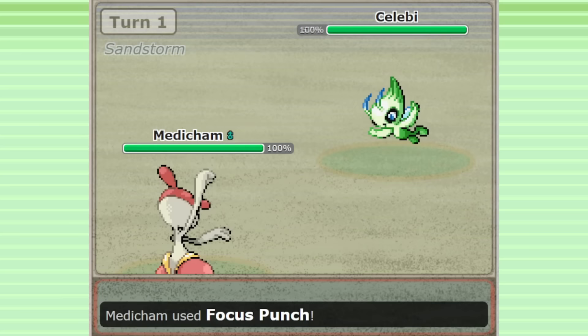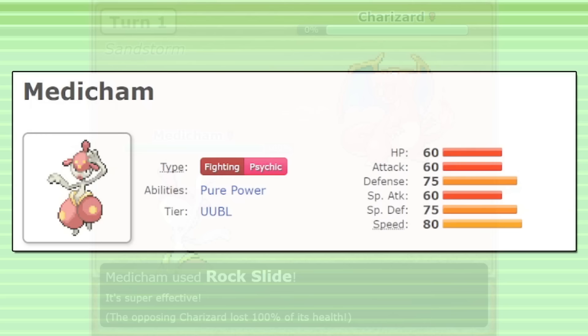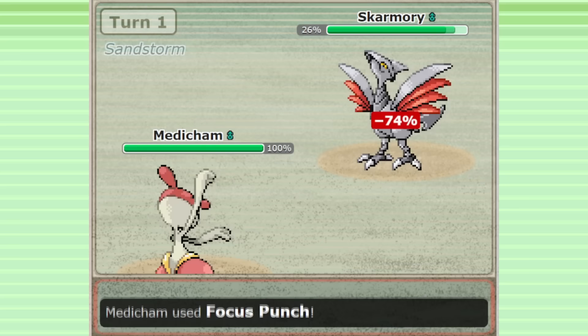Shadow Ball hits the Ghost types that are immune to Fighting, and also Psychic types that resist Fighting. Rock Slide threatens those Flying types that resist Fighting as well. The choice between an Adamant and Jolly nature is usually team dependent — the amount of extra attack you get from Adamant is really significant because of Pure Power, but you sacrifice important speed benchmarks in the process.